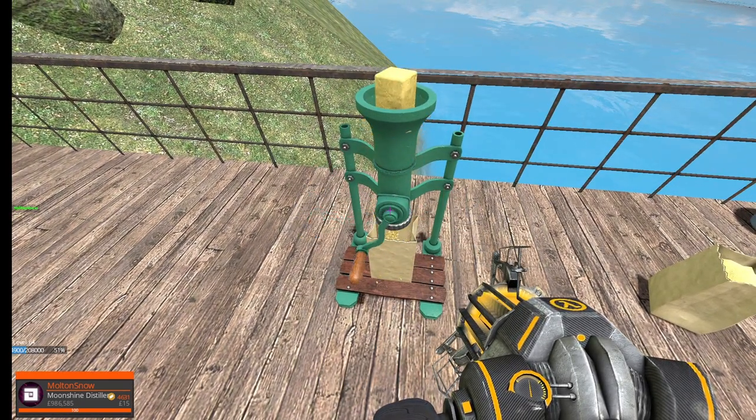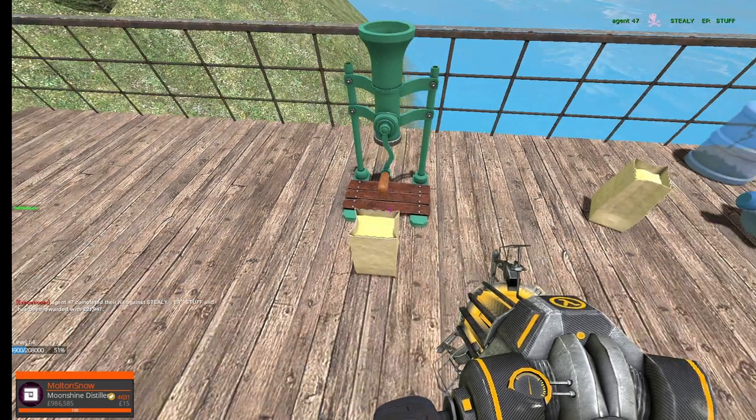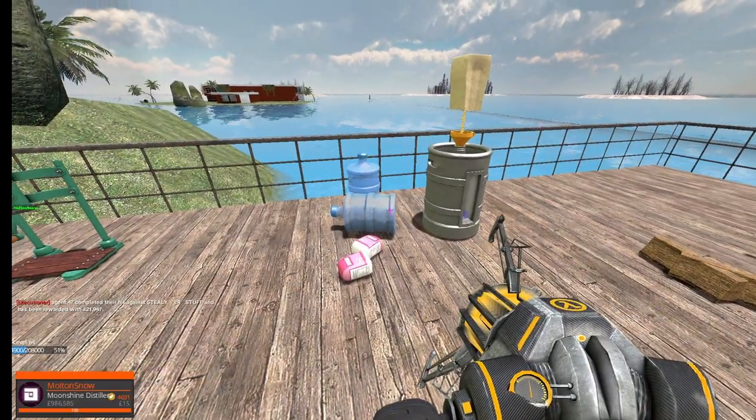The way you grind yeast is by putting yeast in the grinder, placing a paper bag on the grinder, and I recommend holding E on the center part while being really close — if you're a bit farther away it will lag, though it will still grind. You can put everything on the fermentation barrel and it'll ask you to shake it afterwards.